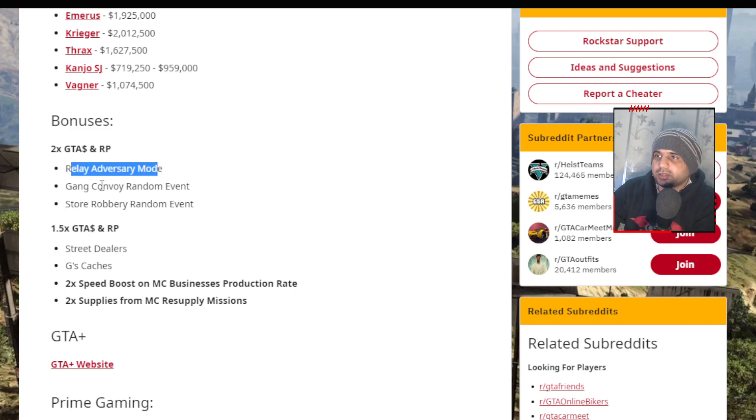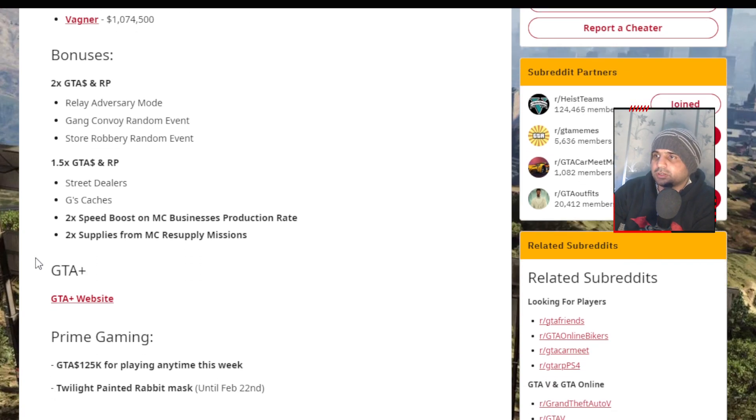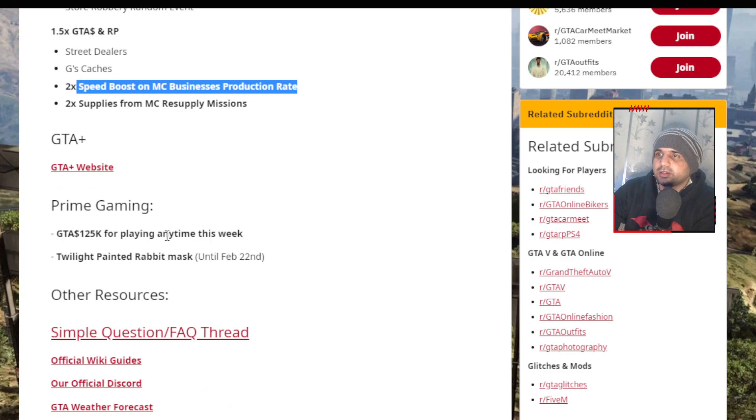For bonuses: 2x GTA$ and RP on the Relay Adversary Mode, Gang Convoy, and the Store Robbery random event. There's also 1.5x GTA$ and RP on street dealers and G's caches, plus 2x speed boost on MC businesses production and 2x on supplies. This is a good week to grind MC businesses.